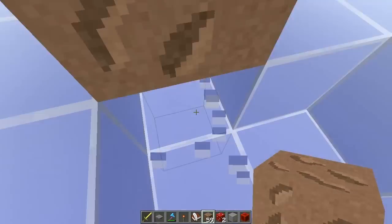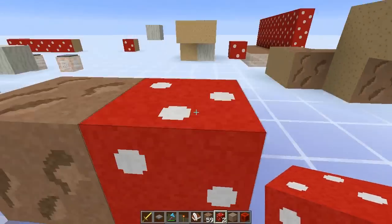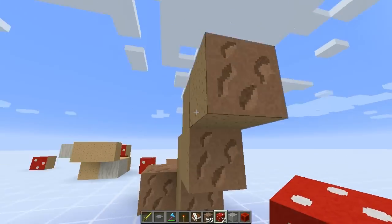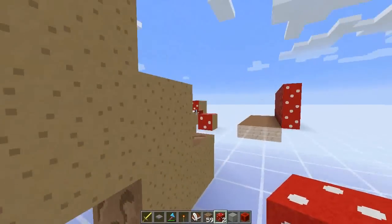It's brown all the way around, so the underside is also brown, and the same goes for the red — the red is the same on all faces. And sadly they took it out. You can't have all the different textures that you get on mushroom blocks depending on where they belong in the mushroom.